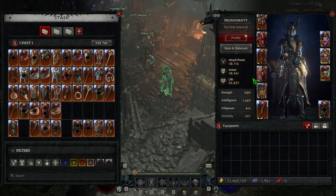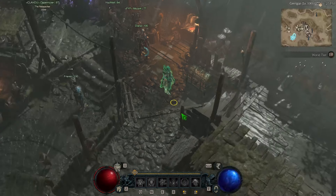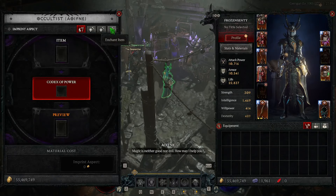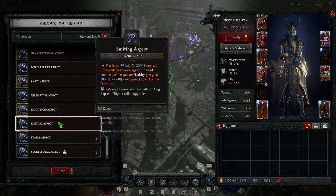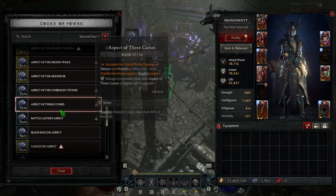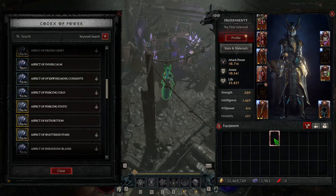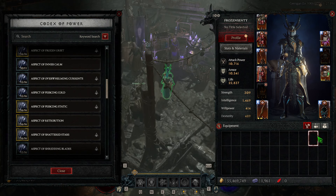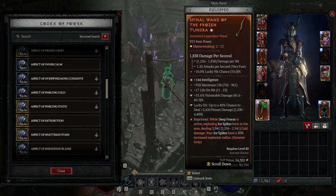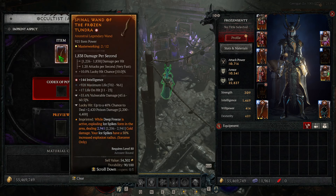This is a huge upgrade especially for replayability. If I want to switch builds, it's not a huge effort — I just go to the enchanter, slap an item in, and here are all my aspects with good rolls ready to apply. In a matter of minutes I could take my whole gear set and swap it onto a whole other build — maybe ball lightning, maybe fireball. Just swap in the affixes and I'm basically good to go.